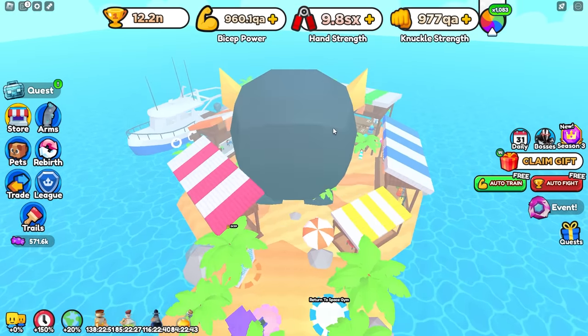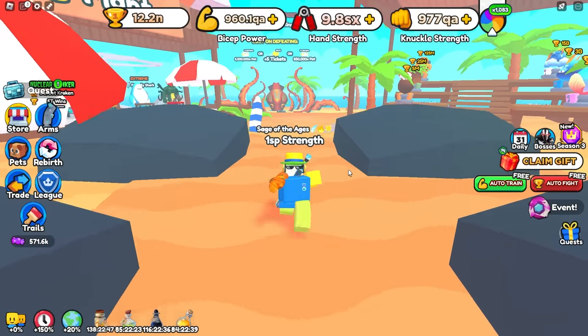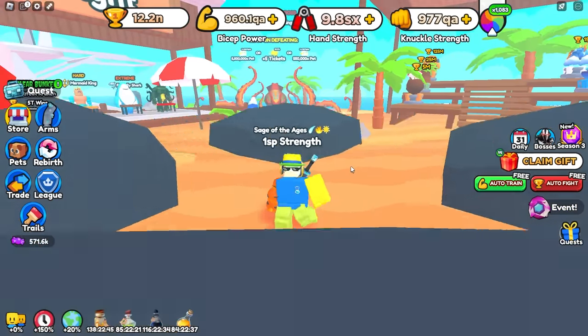And yeah, that's how you do the giant pet glitch on Arm Wrestling Simulator. That's going to be all for this video — go ahead and leave a like, subscribe, turn on post notifications, and I will see you all in the next video.